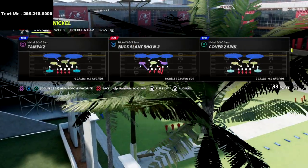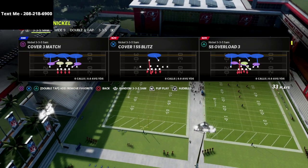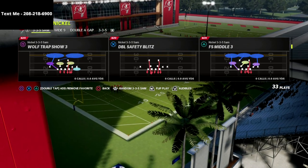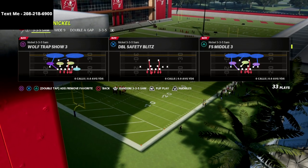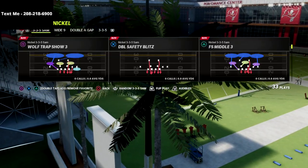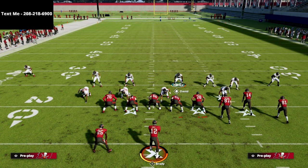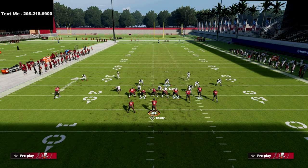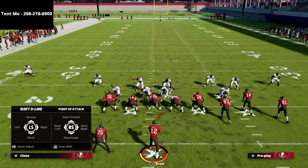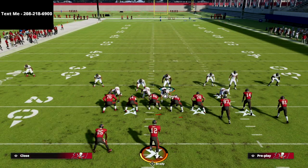All we're going to do is flip the play. You can do this out of anything really, but I like to do it out of the cover one SS blitz or the double safety blitz. The setup is really simple: hit Square + Left Trigger to reset the play, then pinch both linebackers. You'll see the safeties come down into the gaps. From there, just crash your defensive line to the middle — slant them inside — you might have to do it a couple of times.